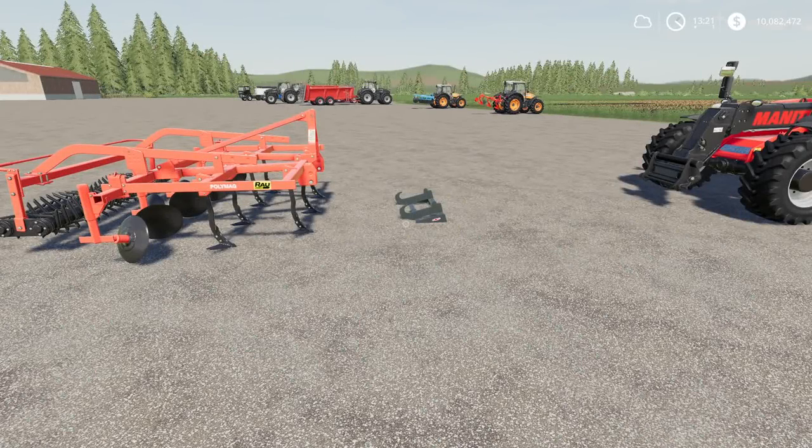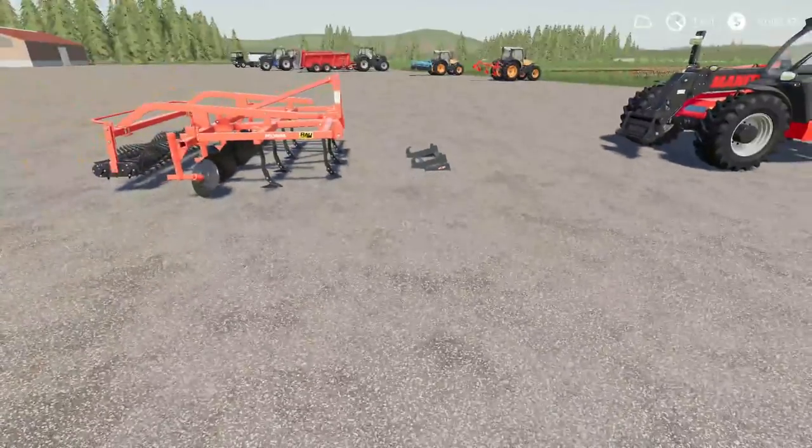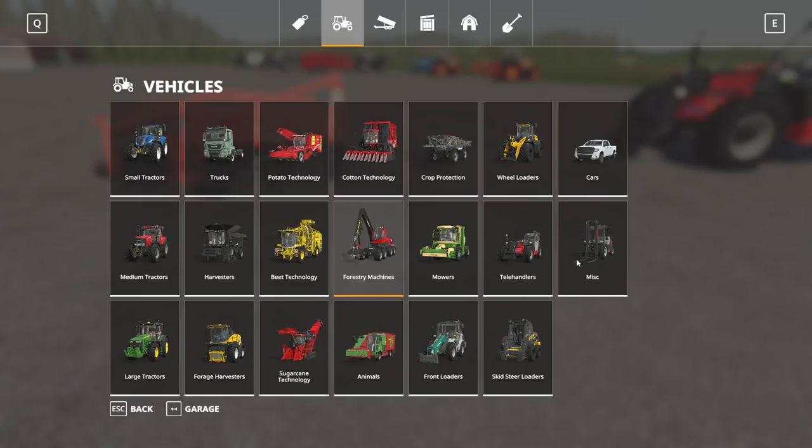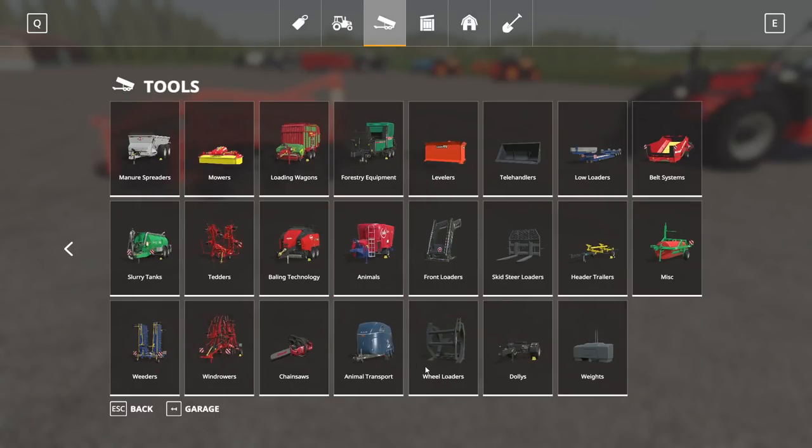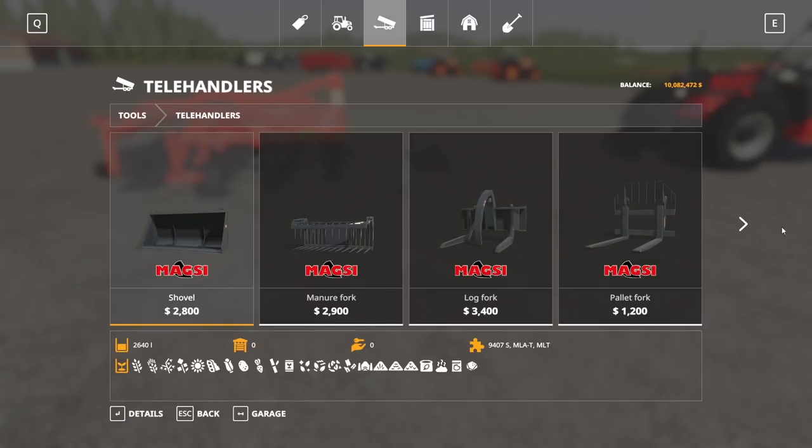Next up, we have the MagZ Interface, by Equip Modding. This is 0.55 megabytes to download, and it is for all platforms. It's only going to run you one slot if you're on console. It is a telehandler hookup that allows you to pick up three-point link equipment.